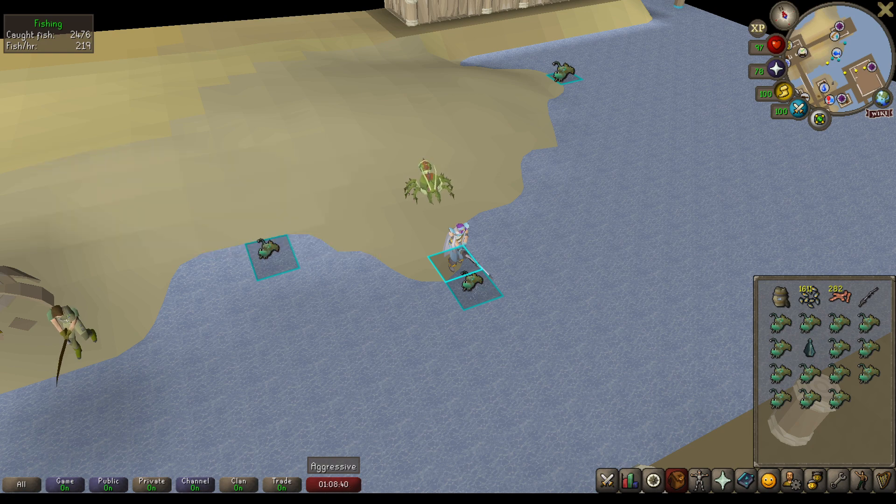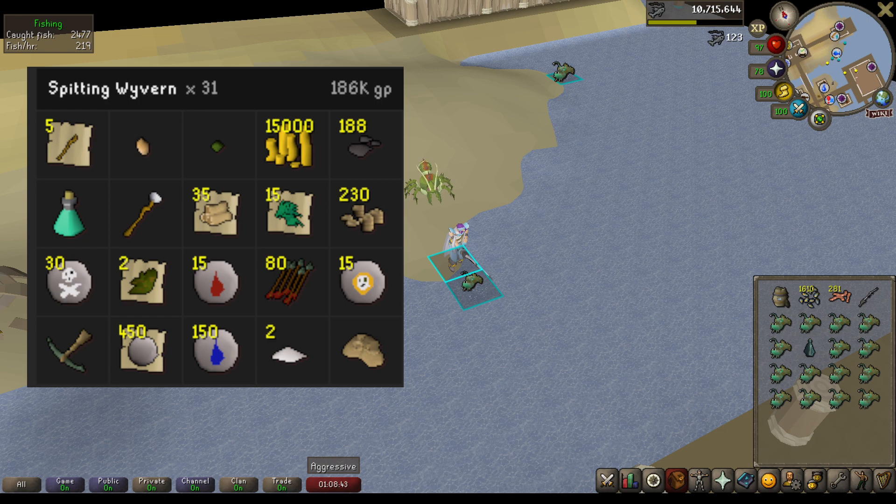Next on the list is going to be Fossil Island Wyverns, and for these I like to do the Spitting Wyverns in the Slayer dungeon area on Fossil Island. 31 of these assigned for a total of 186k GP. This is something I would bring a Bone Crusher to as well. I think it was a Magic Tree Seed or a Papaya Tree Seed, as well as 5 Battlestaffs, and just some other random stuff for a total of 186k GP.